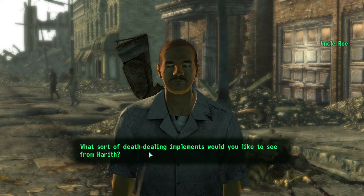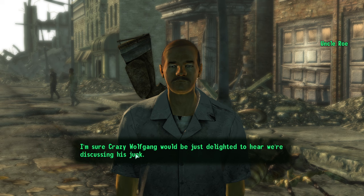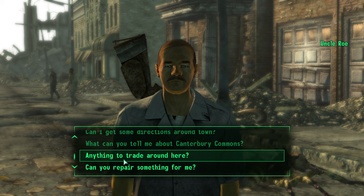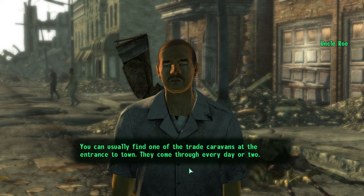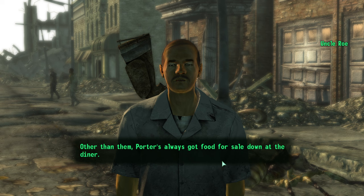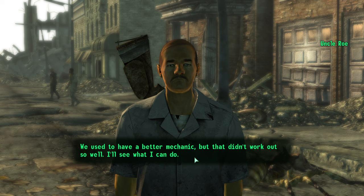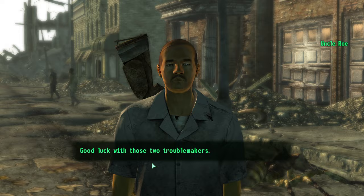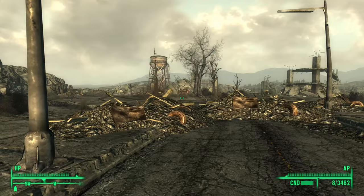I wrap up with Roe — I've done weapons, armor, food, and chems. 'Anything to trade around here?' The caravans are usually at the entrance, and Porter's always got food at the diner. I ask if he can repair something — 'We used to have a better mechanic, but that didn't work out so well.' I say I don't need anything repaired. 'Good luck with those two troublemakers.'